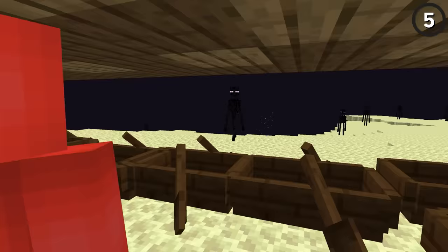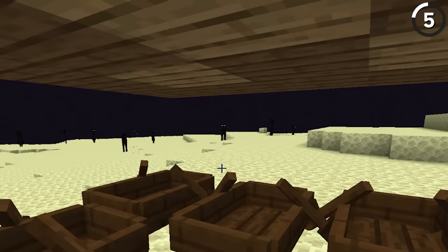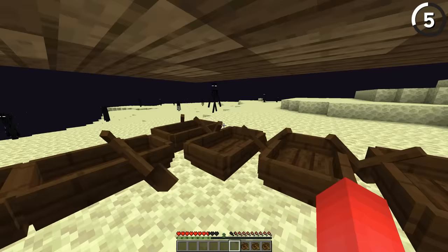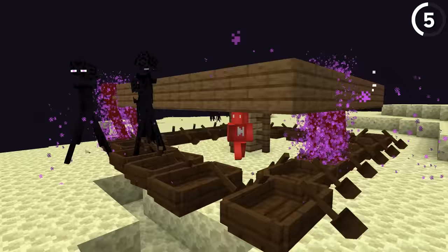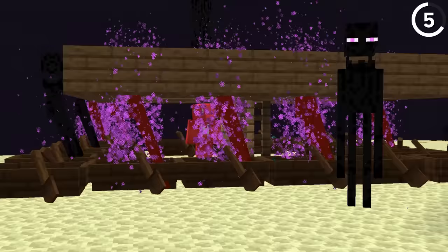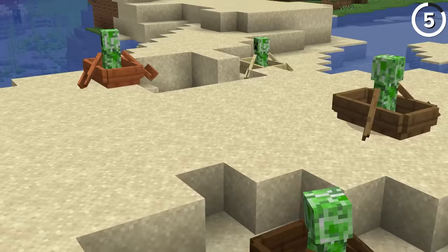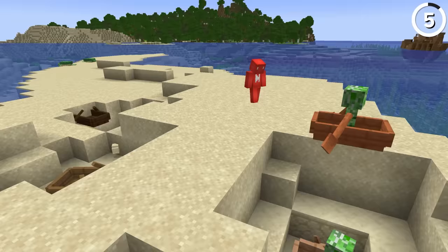This farm makes endermen into a total joke. If you place some boats under a two-block-high ceiling, then any endermen that come running at you will just get stuck in place. You don't even need to hit them, since they'll just suffocate in the blocks above the boats. So if you're looking for a cheap way to get some ender pearls, this is a lot simpler than all the redstone it takes to build something more complex. And that's not the only shocking use we've got for boats — we'll see that later in the video.